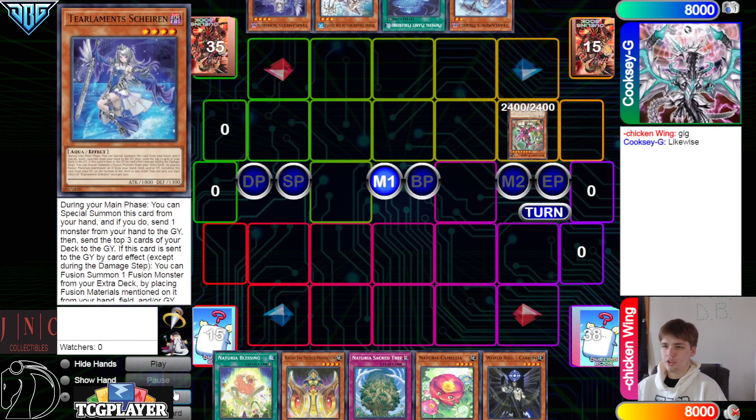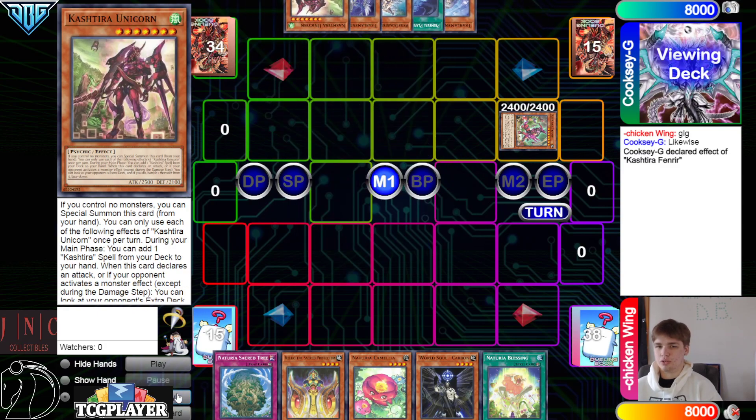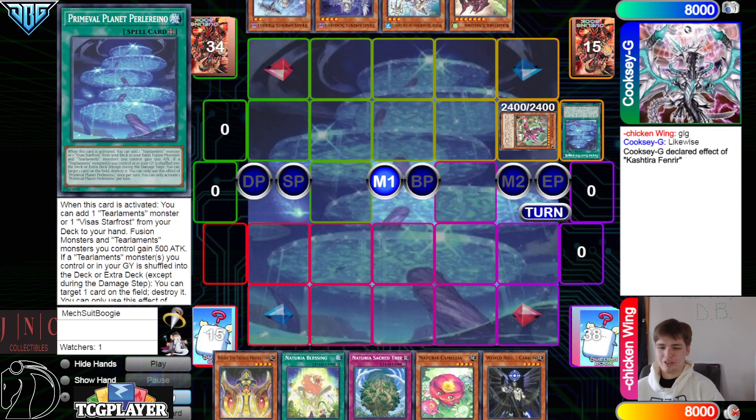They're playing Adventure cards in their deck, and they're playing Fenrir. Summon Fenrir, Fenrir effect to go search. Oh, they play not just Fenrir — they play actual Kashtira guys, and they play Adventure. Oh my god, does this list have zero going-second cards in it?